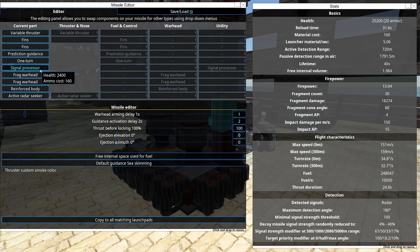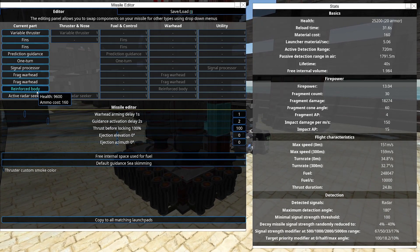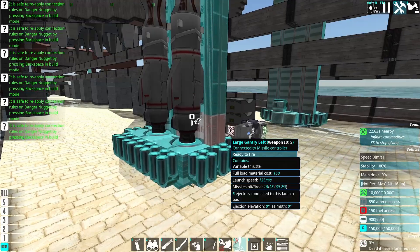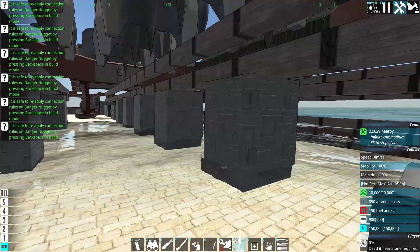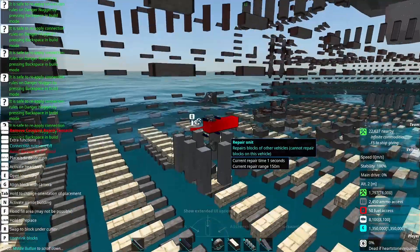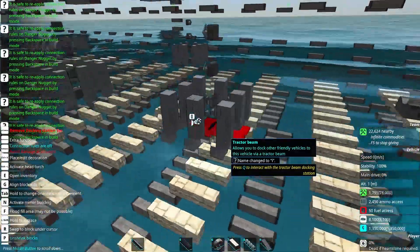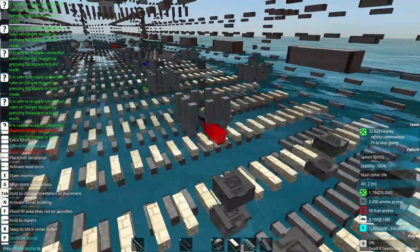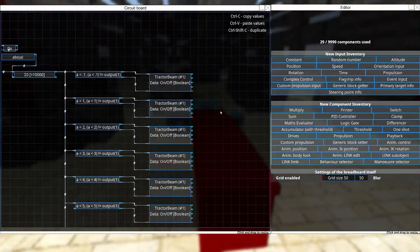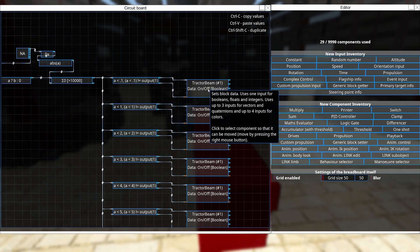These missiles are pretty standard; their firepower is a little bit lacking, but they have reinforced bodies to help the slightly smaller missiles from the danger nuggets get through. I have pods under all of the nuggets — they basically contain two repair units, a sub-vehicle spawner, a tractor beam, and I don't use ACVs to control these. I would need a bajillion ACVs for all the behavior these things have, so I'm using AI breadboards and the new block on the alpha test branch: the generic block setter.